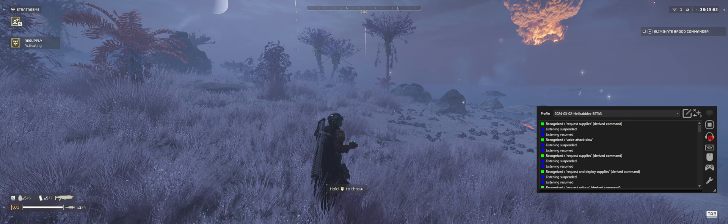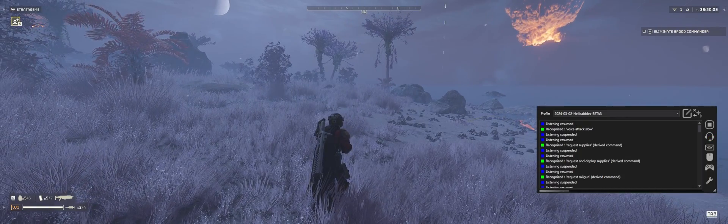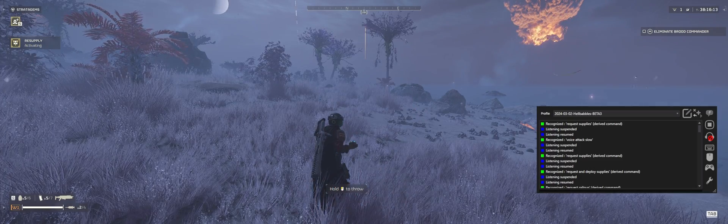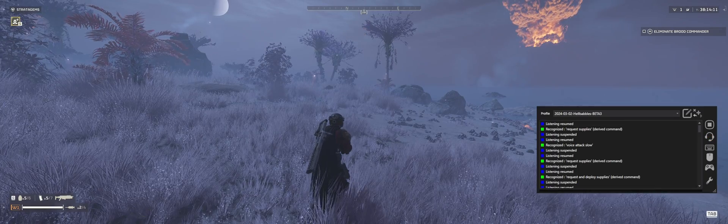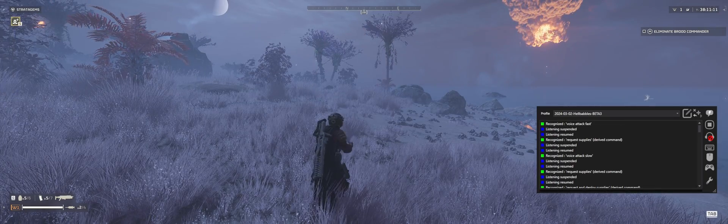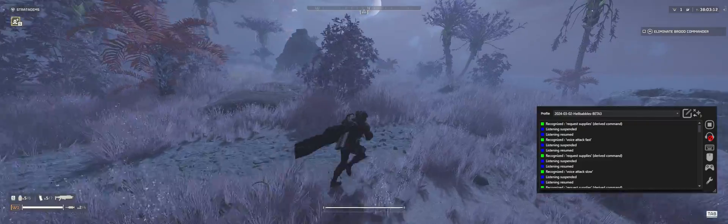You also have an option to tweak how fast the commands run. That is especially helpful if your PC is struggling and the keyboard presses are coming in too fast for the game to register — use 'voice attack slow'. If you have good FPS and low input lag, you can go the other direction with 'voice attack fast', which makes things feel snappier at the risk of having commands fail.